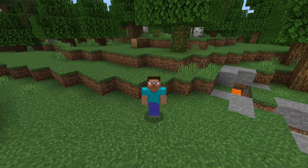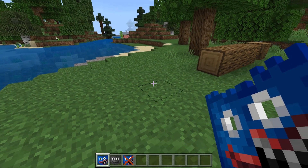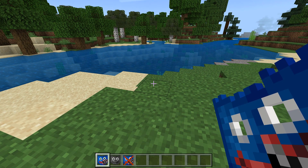Hello, and today I'm gonna show you the Huggy Wuggy morph mod — the link is in the description. To become a Huggy Wuggy, you need to take this sheet from the creative inventory and push the 'Reject Your Humanity' button.